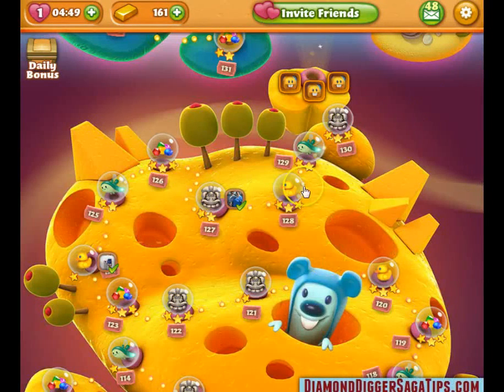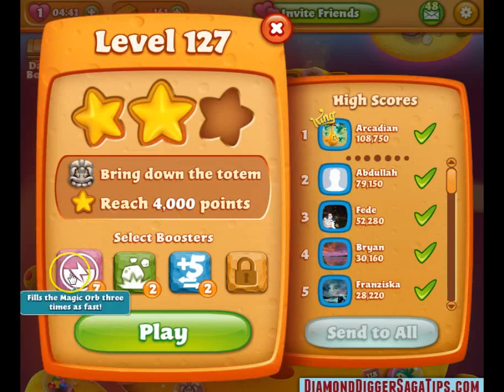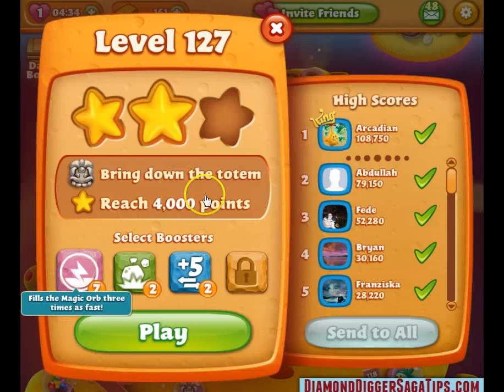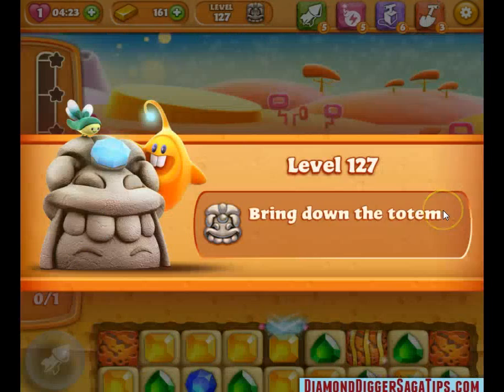This is a video to explain how the magic orb booster works. It's a magic orb half-time charge, so when you click on this before you start playing a level, your orb will charge up twice as fast as it normally would. I was just going to show you how that works in action, to go along with our guide on it.